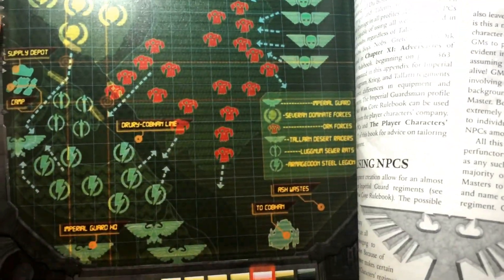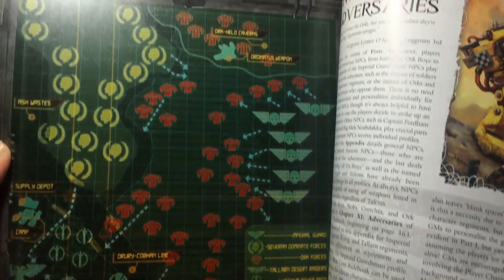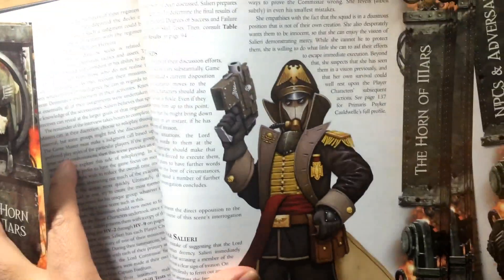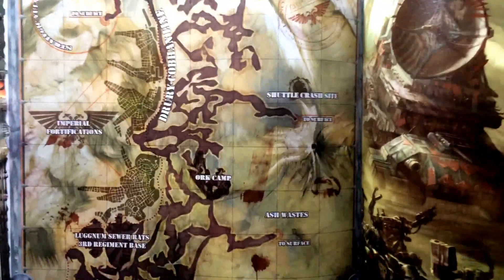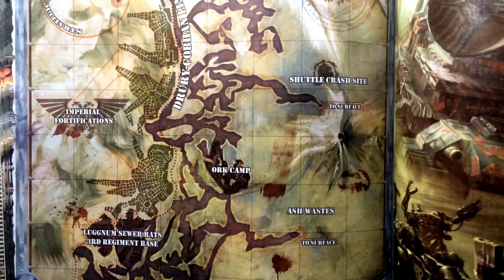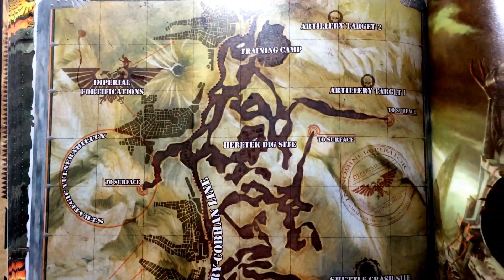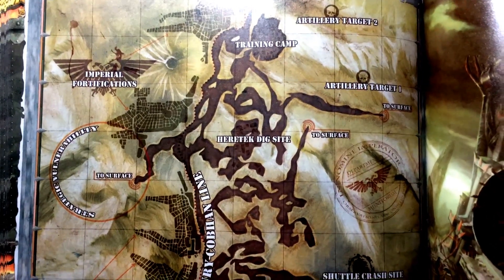This is a book from the Warhammer 40k role-playing game Only War, but you can find a lot of maps and information on the interwebs with maps and stuff. Warhammer — Games Workshop — they produce so much stuff that has a lot of narrative illustrations like this. So this is just one book that I found, but yeah, you can definitely find anything online to help you.